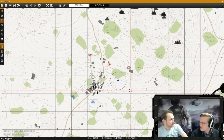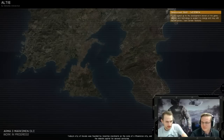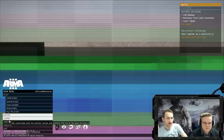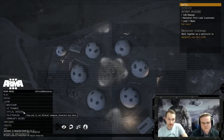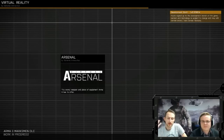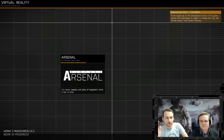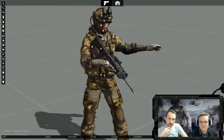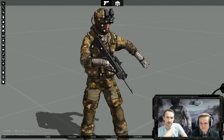Now let's take a look at some vehicles. There are no new vehicles in Marksman DLC like in Helicopters DLC. However, we improved the way to preview vehicles. Some of you may know the virtual arsenal — we already used it at the beginning of the stream, and it's great to preview all weapons, equipment, uniforms, faces, voice. But we never had it for vehicles. So we added something we call the virtual garage, which is part of arsenal. It can be accessed through the virtual arsenal in the main menu.